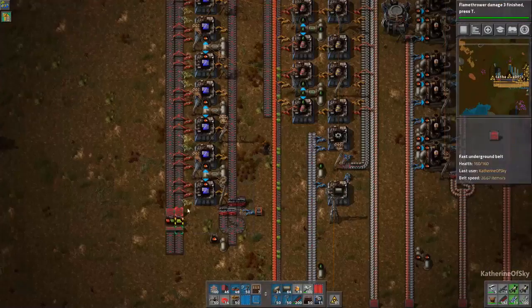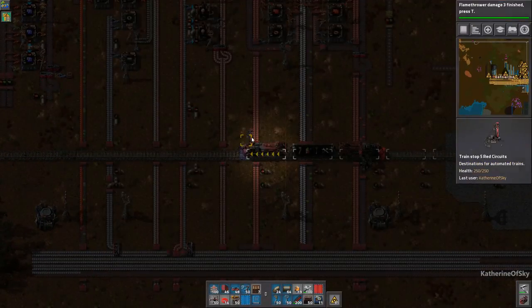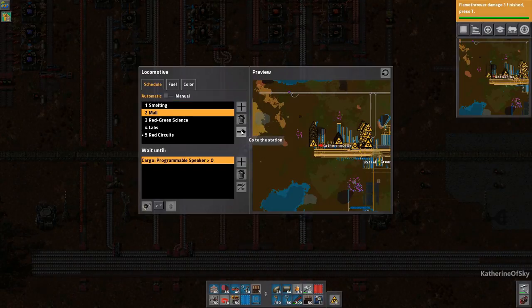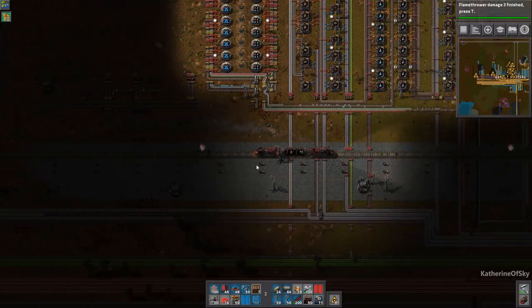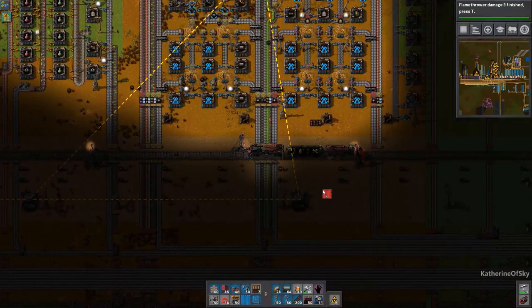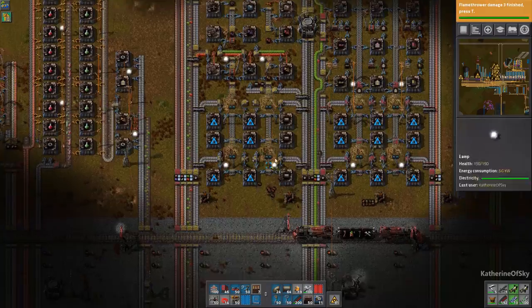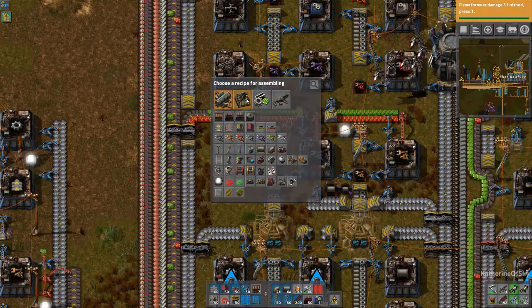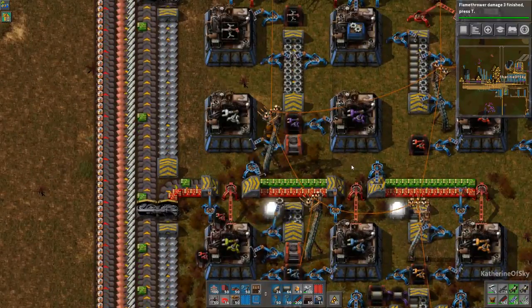Let me check — do we have stack inserters made? I think not — shoot. Let's go back to the mall and make sure those stack inserters are getting made. The cool thing is the train is in the logistics network, so the bots won't stop following me because I won't be going out of the network. This one should be stack inserters and then this one is going to be filter stacks.